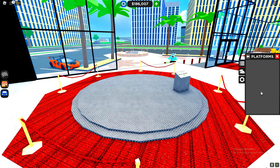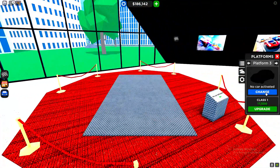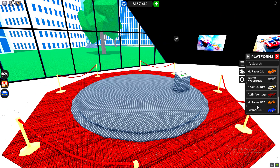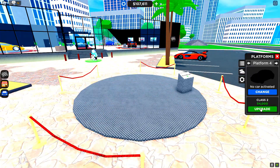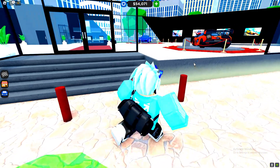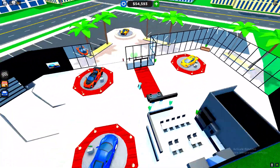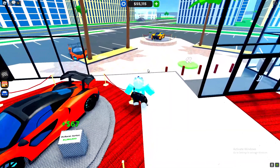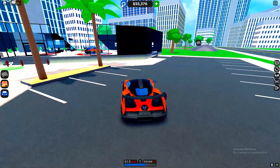Before we do anything, I need to put my cars on the platform so we're making more money. I need to do this because it's going to be very expensive — these are class three cars. It will be worth it though. We're now getting a lot of money just from having these cars on the platform — we've got like three supercars on here, making 67 cash per second each, which is a lot.